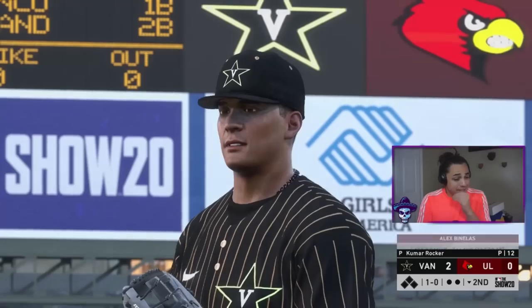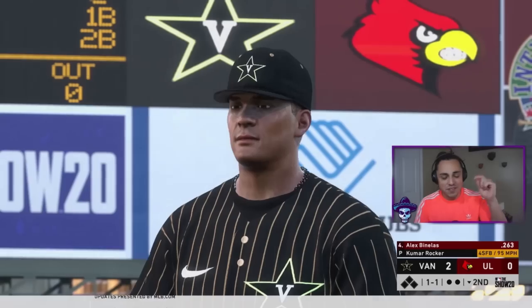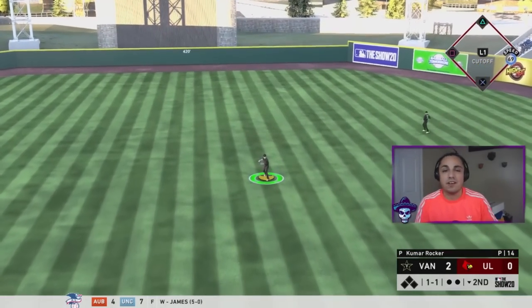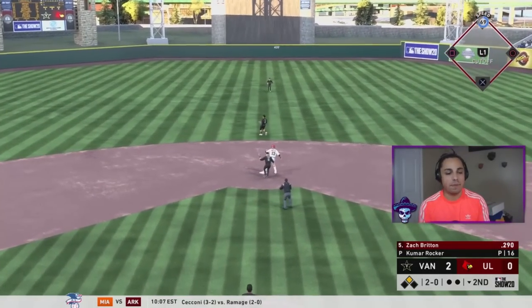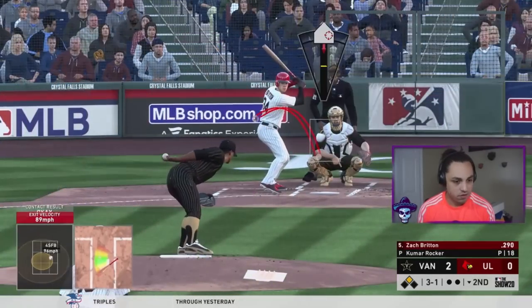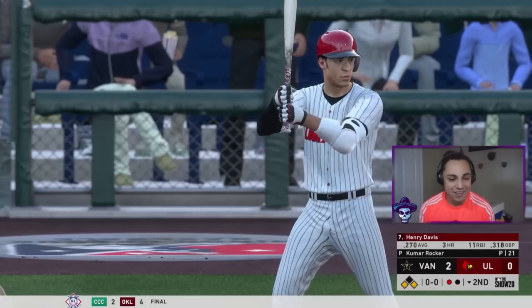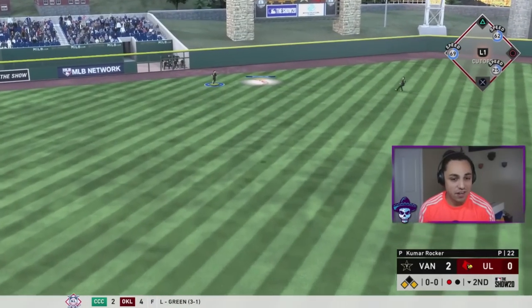Let's see what Kumar Rocker can do. That might be a base knock — the perfect game is gone, throw that out the window. They're trying to steal — bad throw means they got second base. Oh, swinging 3-0. Now we've got first and second with no outs — we're in a little bit of trouble. Now it's first and third with one out. Let's get a double play or two strikeouts, but that's going to bring in a run one hundred percent.